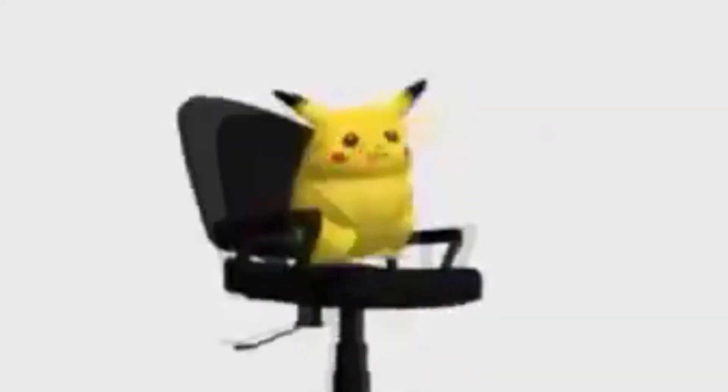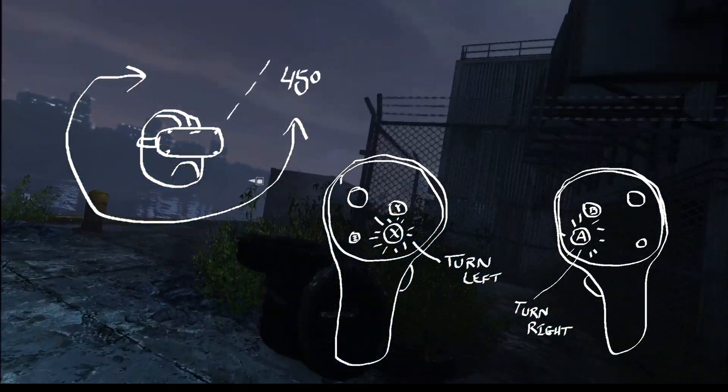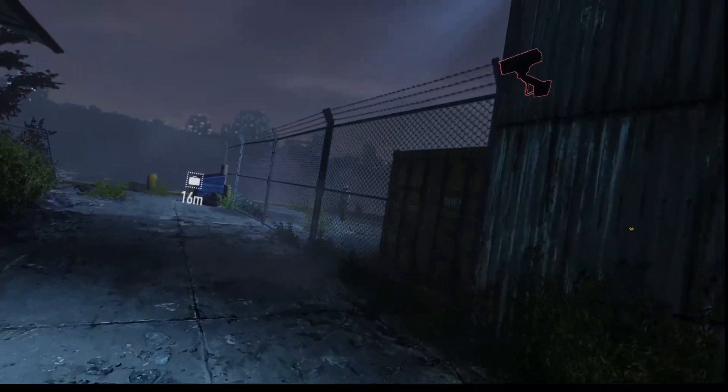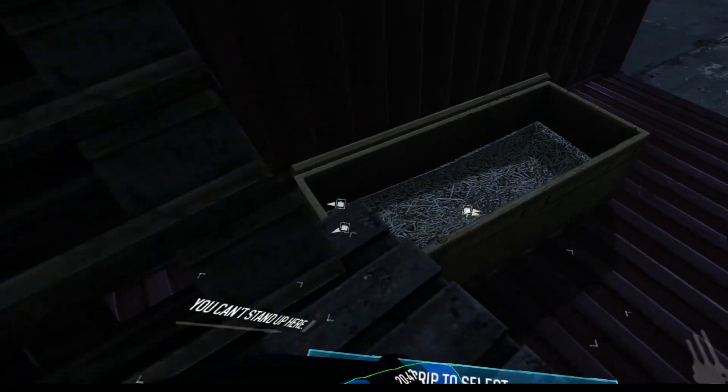Smooth turning? Keep dreaming, your only choice is turning with the A or X buttons, with snap turning at either 45 or 90 degrees at a time. Oh look, a ladder — can I just walk up it? Nope, gotta teleport. And say hello to thinking you're having an aneurysm every few minutes, because instead of just stopping you from going through the geometry with your head, it just completely fades your vision to darkness. Because yeah, completely losing my bearings and then waking up to being shot at — that'll keep me from being sick in VR.